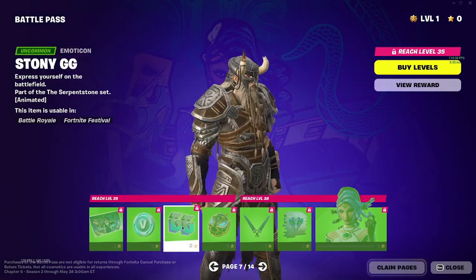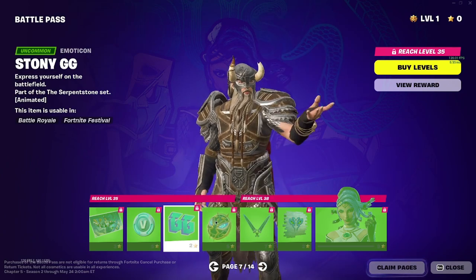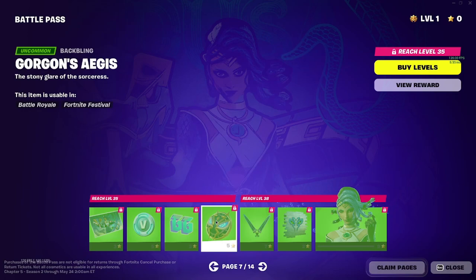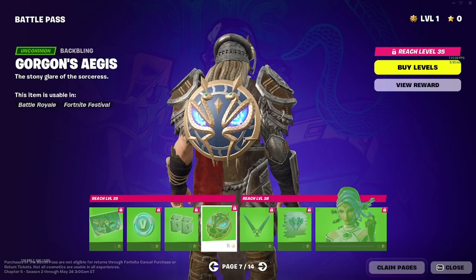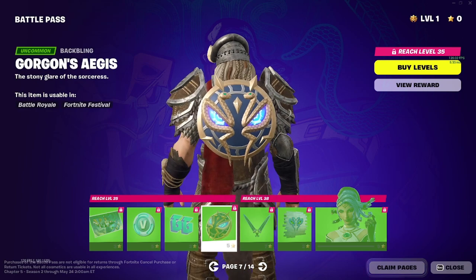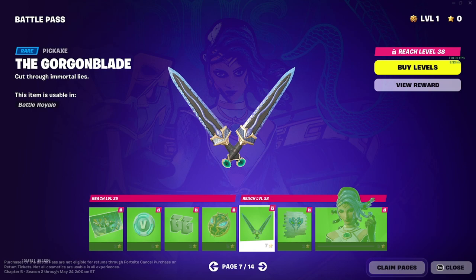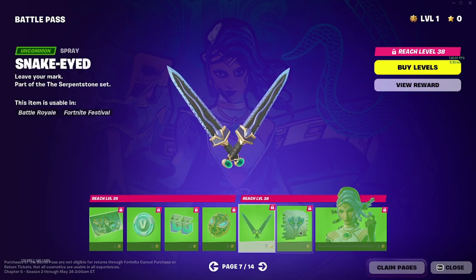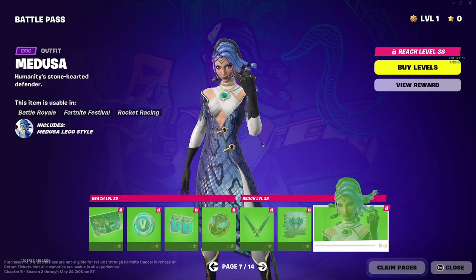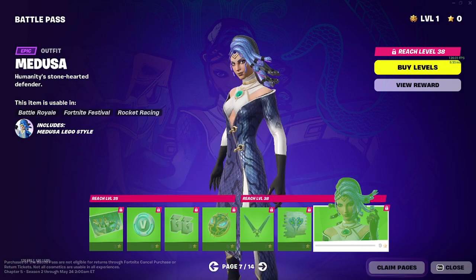All right, we got Medusa. More V-bucks. You got the GG Stony — GG — all right it turns into stone, it's not just a basic GG. You got her Gorgon's Aegis — I don't even know if I said that right — but it's a decent back bling. These swords are pretty cool. You got her eyes, the snake. You got the spray paint.